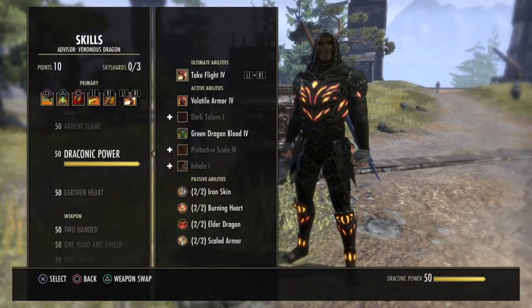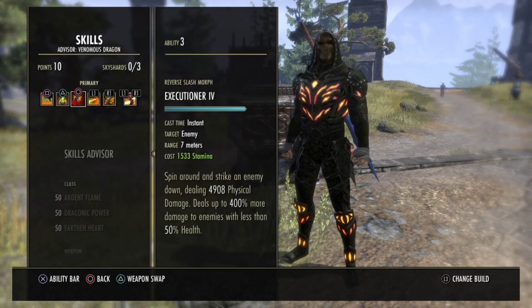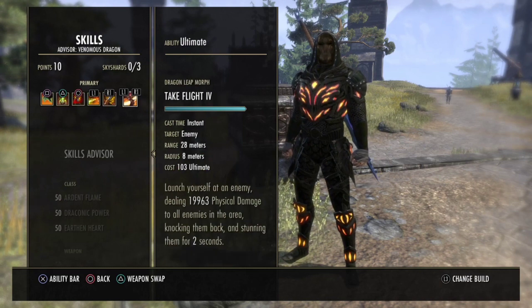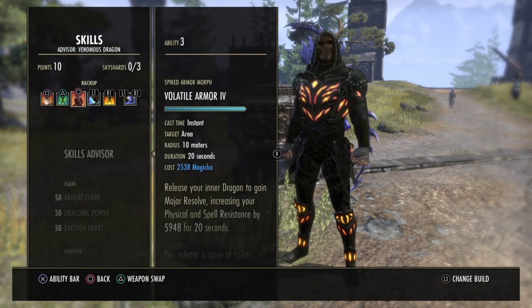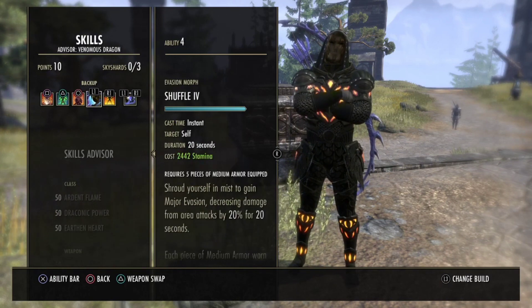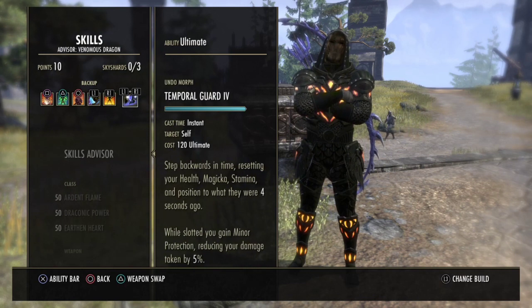Now let's go with the skills. Front bar we have Venomous Claw, Rally, Executioner, Noxious Breath, Gouge, Take Flight. Back bar: Fragmented Shield, Vigor, Volatile Armor, Shuffle, Cauterize and Temporal Guard — that's for the 5% reducing damage taken.